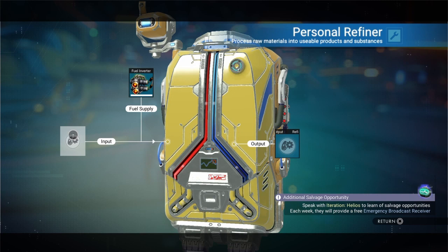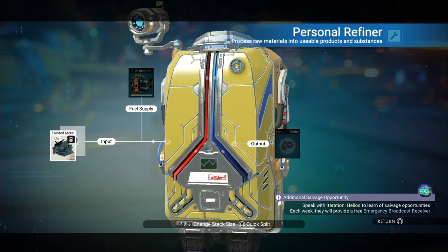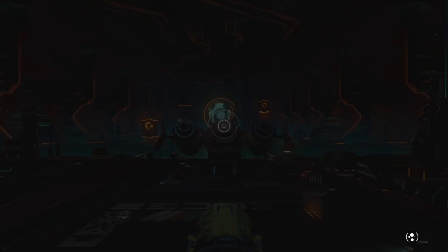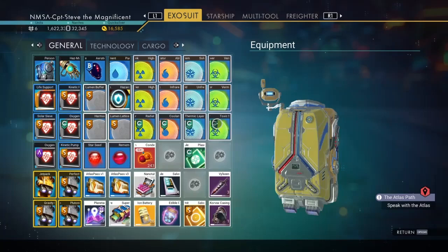I'm going to go into my personal refiner, pick this up and put it in, and it's not going to automatically start refining. Now I need to create a save point, so let's jump in my ship and out of my ship. There we go, that's now created a save.